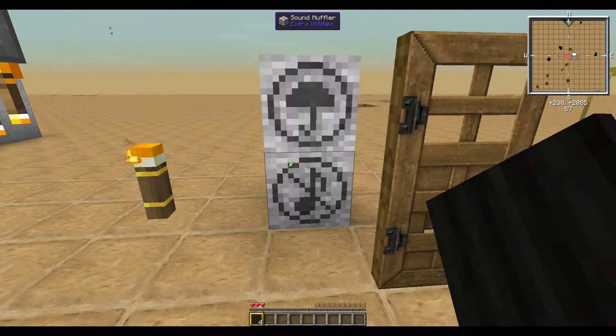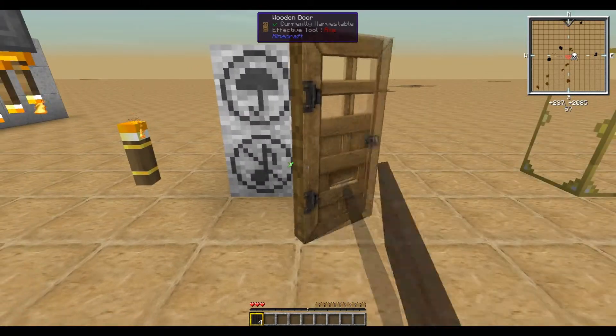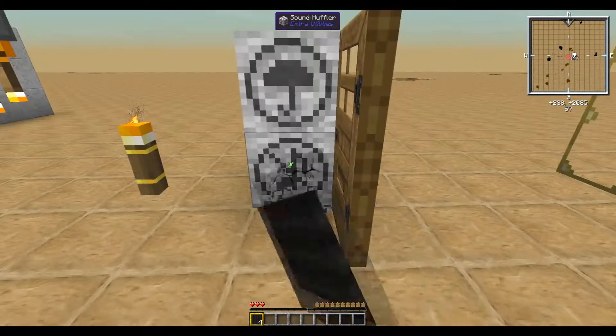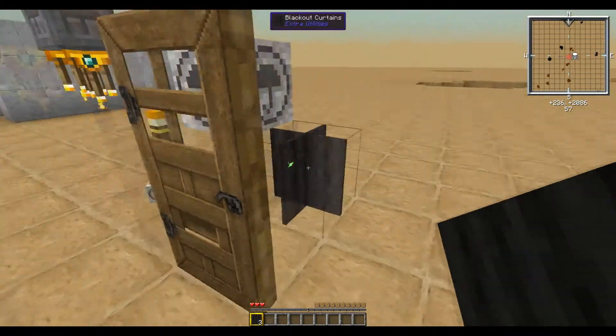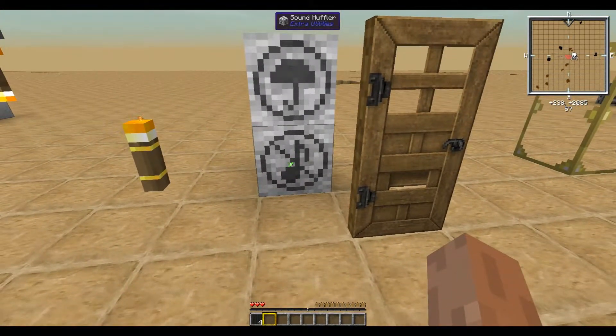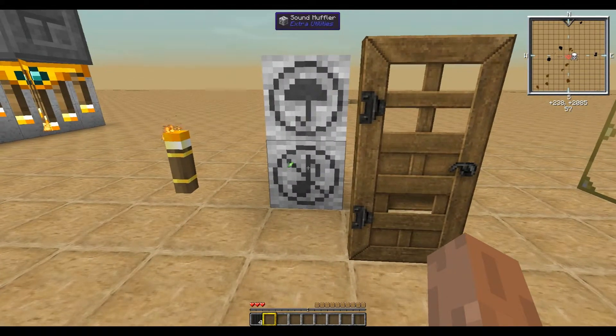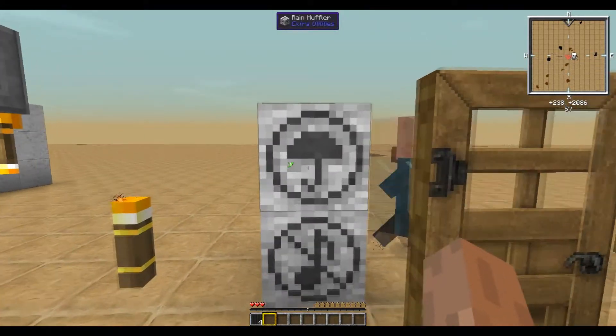Next up we have the Sound Muffler. The Sound Muffler does exactly what it sounds like — it muffles sound. Doors quiet, doors loud. When the Sound Muffler is down within a small radius of 10 to 20 blocks, it will reduce the volume of all sounds produced by vanilla blocks and some mod blocks.